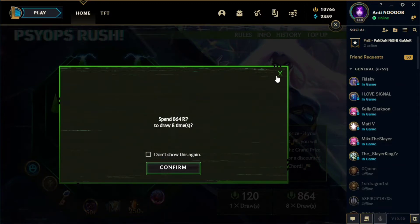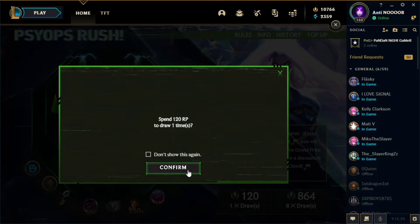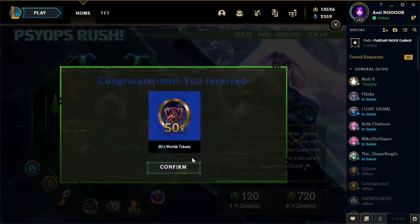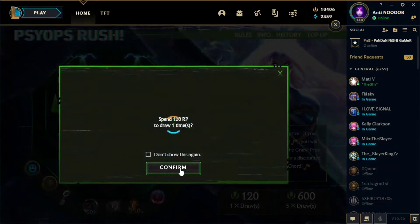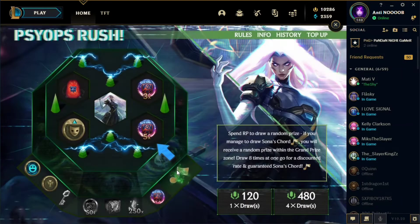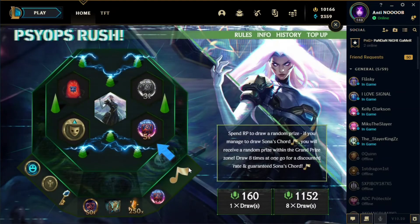For the first round, I'll go with one-time draws instead of eight-times, because it may have a greater chance to acquire the Sona scored faster. First draw we got Hextech, second we got World's token, third we got a Hextech key, fourth we got orange essence, and fifth we got the Sona scored. That ends round one — we got the grand prize of three times Worlds 2020 orb.